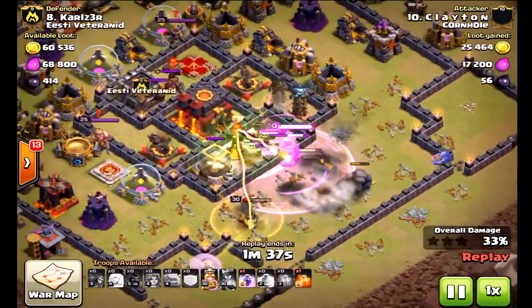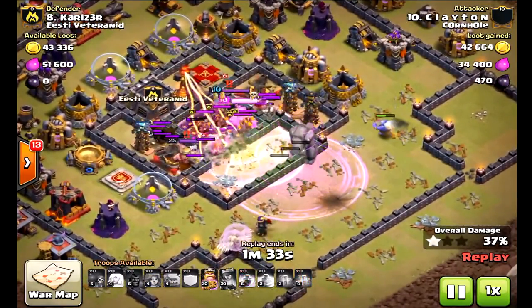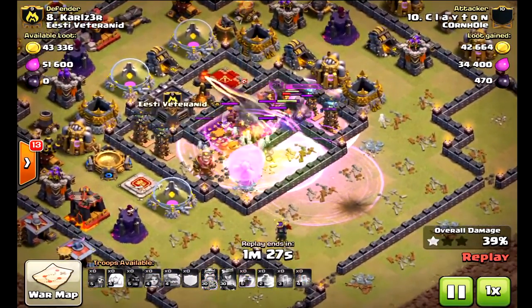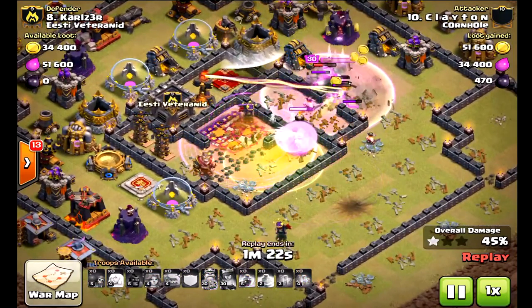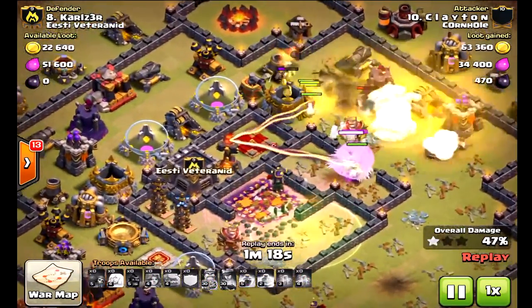Look at those bowlers doing some work here. He drops the rage right into the core and the king and the valkyries will destroy everything in their path — very well done. I needed to bring this to you because Town Hall 9s can now take out Town Hall 10s. In the past it had been a little difficult because the valkyries weren't as powerful and there wasn't much Town Hall 9 could do.